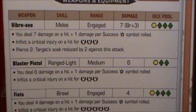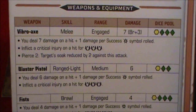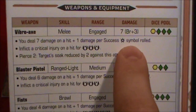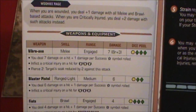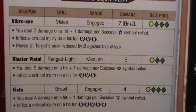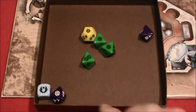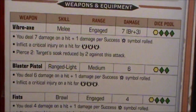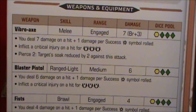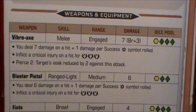Let's see how we can work that out. Here we are with the Wookiee's vibro axe, and it says that you're going to deal seven damage on a hit, plus one damage per success. One, two, three — three successes there, so ten damage. We can't inflict a critical injury because that would require three advantage to be rolled, and we ended up with two because that one was canceled. So not quite enough to get a critical hit. Pierce two: the target's soak is reduced by two against this attack.